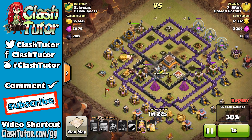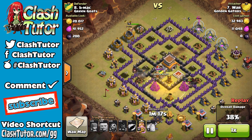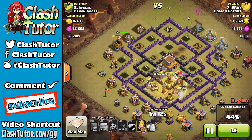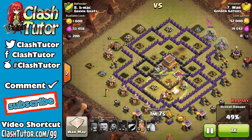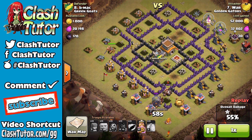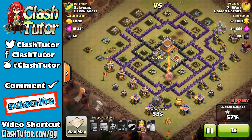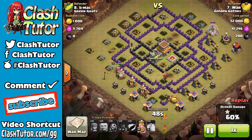He still has a massive amount of hogs left even though they just went up against a double giant bomb — doesn't seem to be a problem. He drops his third heal spell just as those two groups of hogs wrap around and find themselves another giant bomb, but these hogs are at near max health. All they have to do is take out that cannon in the south, turn back on that Barbarian King, and it's game over. He chases the Barbarian King back, hits him from behind, and we just got a clean three-star.